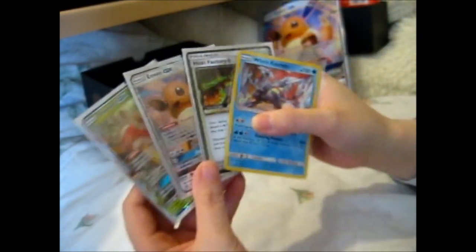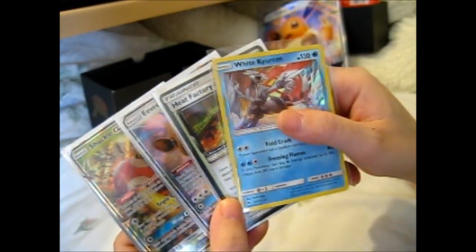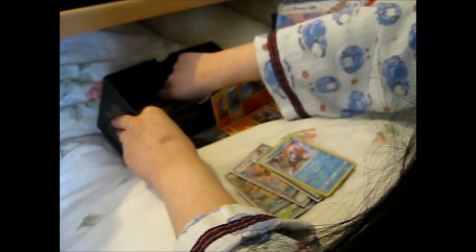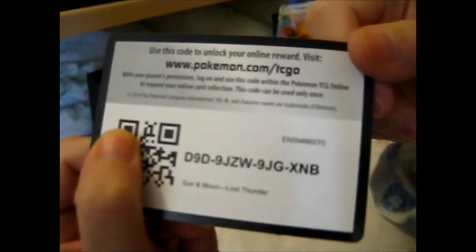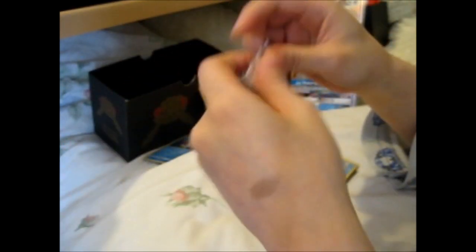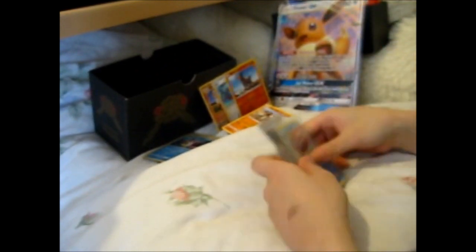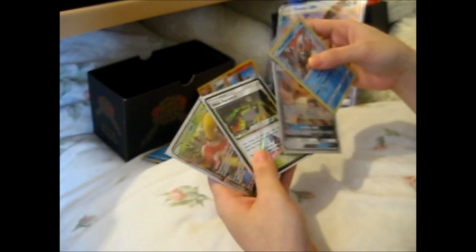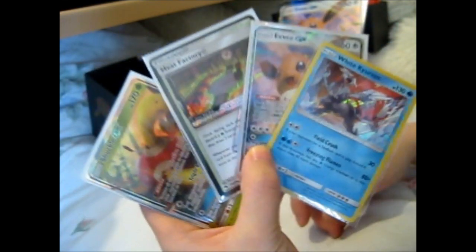Two GXs. Lovely, jolly. Let me just fish out the code. Here we go — Lost Thunder. So that is great. We got two and a half pulls: one Shuckle GX, one Prism Star, one Reverse Holo — I'll say that's a half. We got two and a half pulls. Lovely.